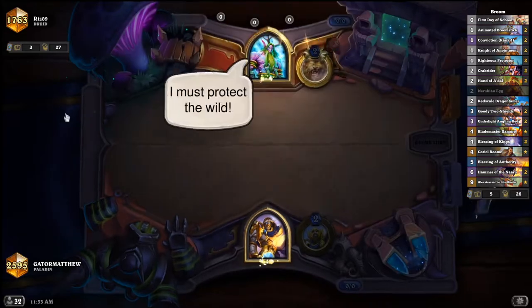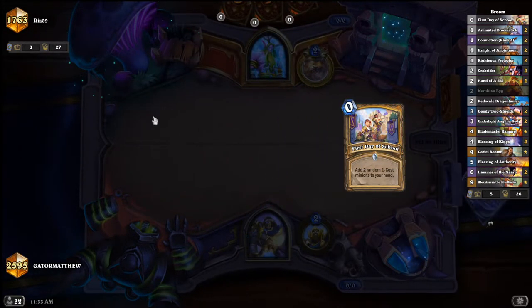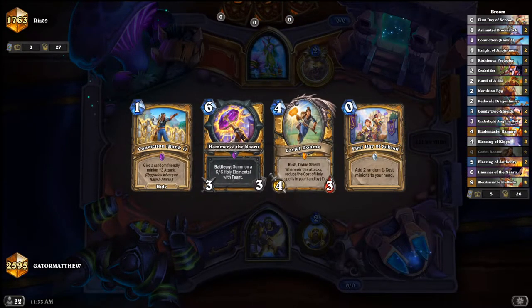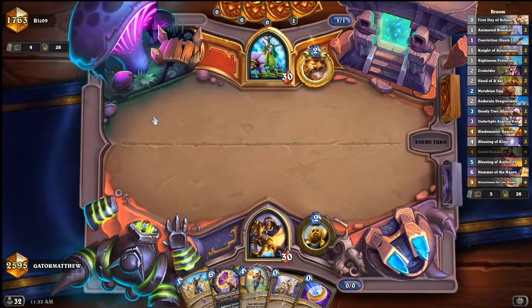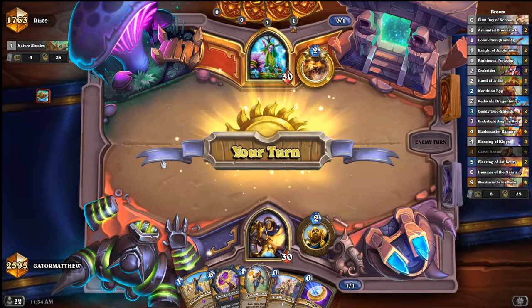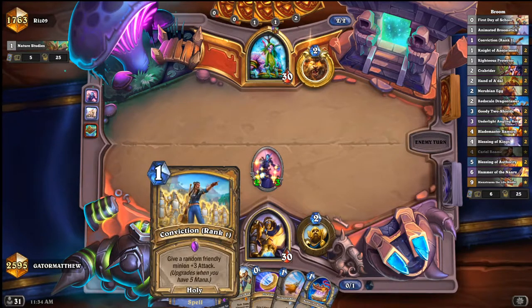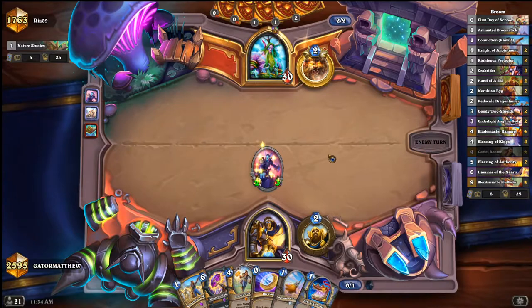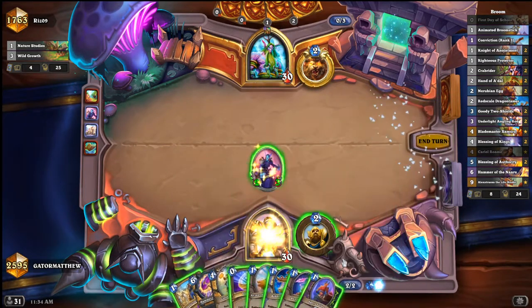Into Druid. Now depending on the rank you're at, Druid is gonna be very different. The higher you go, the more likely it is to be Token Druid or Gibberling Druid. I don't know what to expect here - he one-kept. This is always the best one-drop: First Day of School is a balanced card as we all know. Typically when you're on the coin you want to coin Cariel, but here I'm probably not - First Day of School is gonna win me the whole early game.